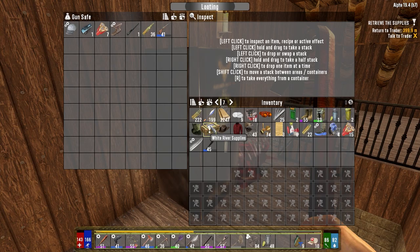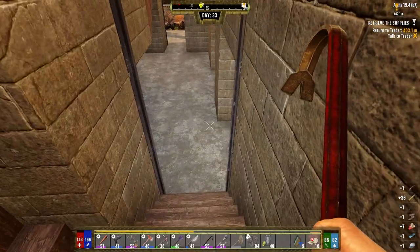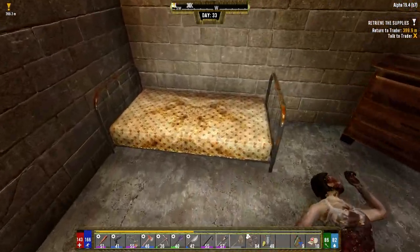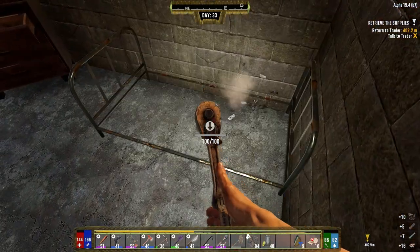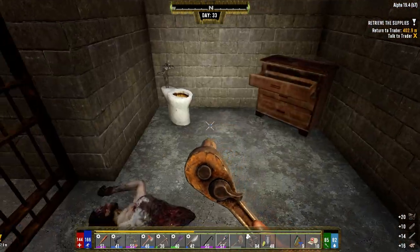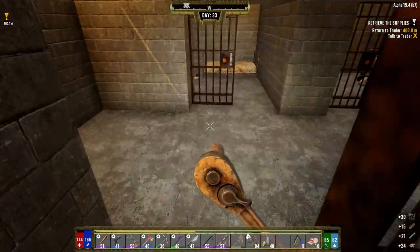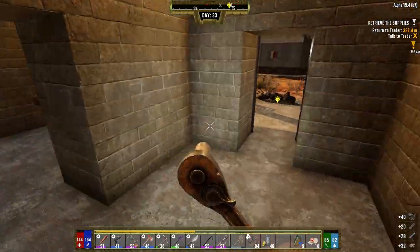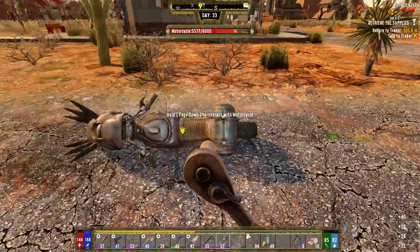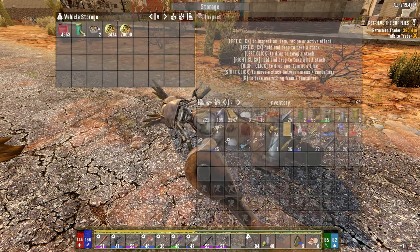Let's open this sucker up. Keep forgetting to use the crowbar — it goes so much faster. There we go. Weighted head mod, baseball cap mod. We need cloth but we also need springs and mechanical parts and all that other kind of stuff, so we might as well grab whatever we can out of this. It's basically free stuff. Nothing there — let's put this stuff in the motorbike.